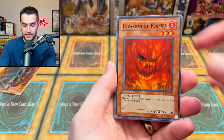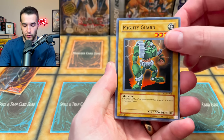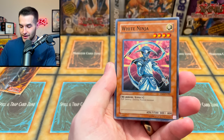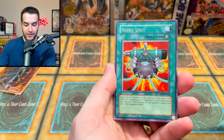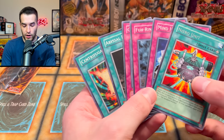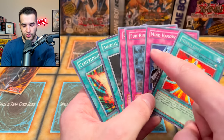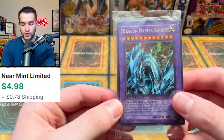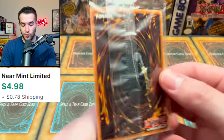Invasion of Flames — that might have been Dark Revelation 1, not sure. Mighty Guard, Red-Eyes B. Chick — is this the same pack? White Ninja — these are all the same cards. It looks like they do put them in order — it's all traps and spells grouped together. Plus we got the Dragon Master Knight promo which is really cool, and then a bunch of glue on the back.